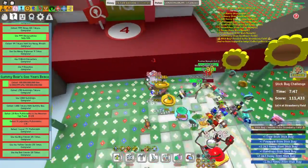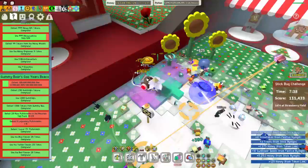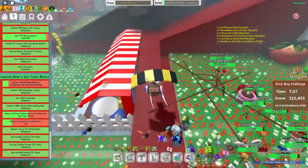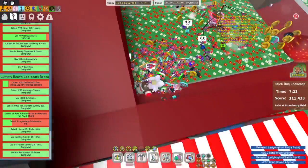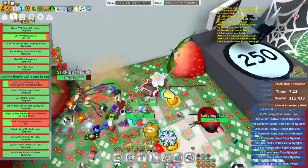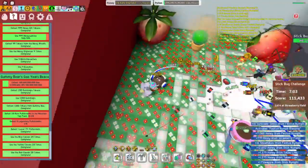He went to the Strawberry Field. A couple stragglers here — one with a hat. Strawberry Field is always one of the most difficult because it's so small. The stick bug doesn't have anywhere to go, and all the little stick nymphs can basically fill up the field, making it rather difficult. We're stacked up to five times now. There's another one with a hat — now we're stacked up to six times.